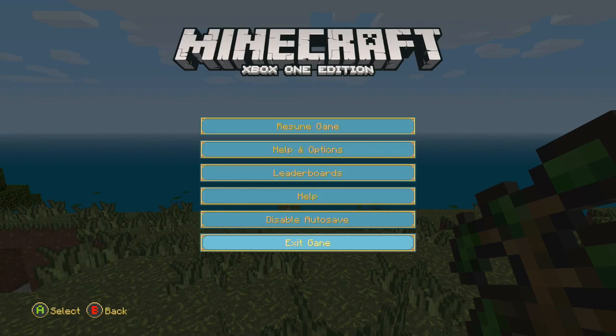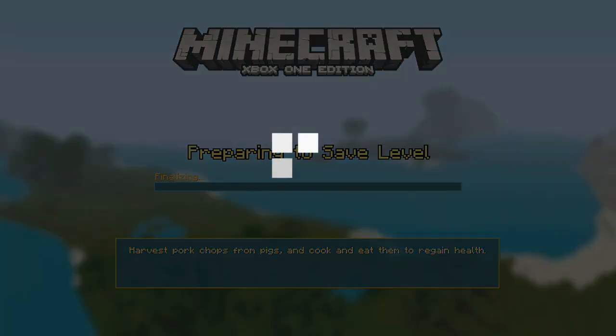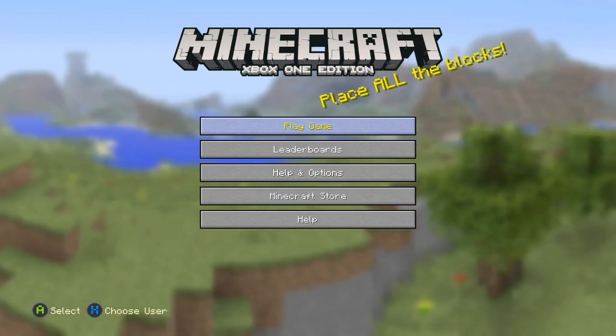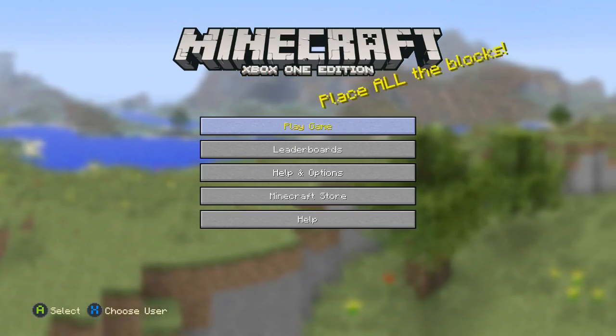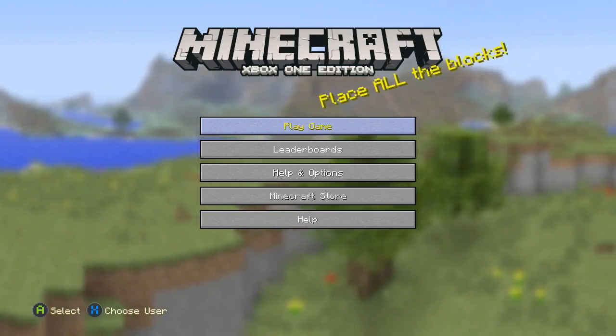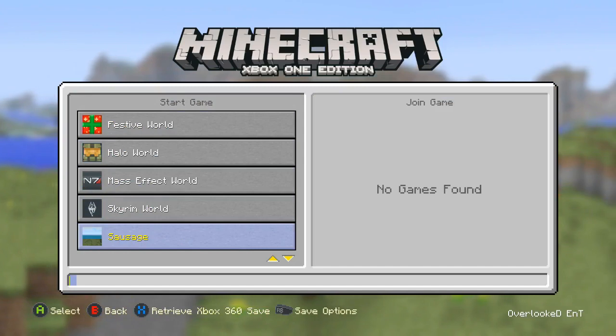So we're going to go ahead and exit. We have auto save by default on any new world, so it's already had the auto save going. Are you sure you want to exit? It's already going to save the level, so it is safe to exit and save your level. Now we go to 'Play World' and go to the Sausage world.